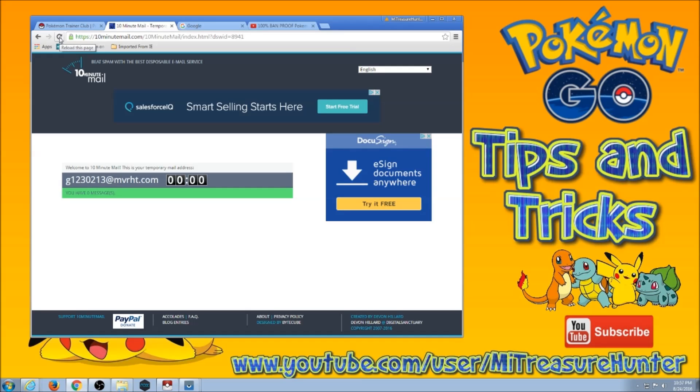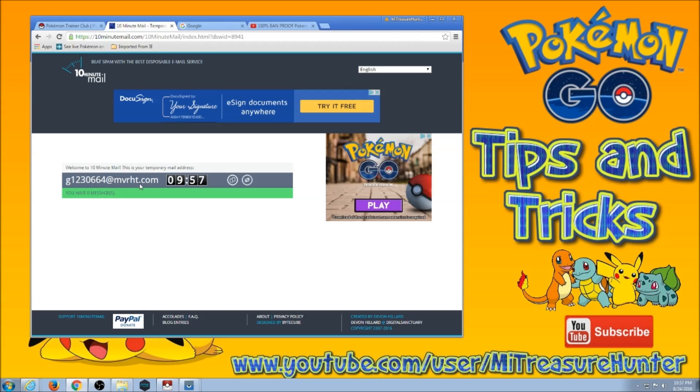I found them to be the easiest. When you first come to the link, it's going to give you an email address. It just generates a random one, and this is a countdown timer. When this gets to zero, this is gone, so you've got to be quick. We're going to click right here, copy to the clipboard, and we're going to come over.